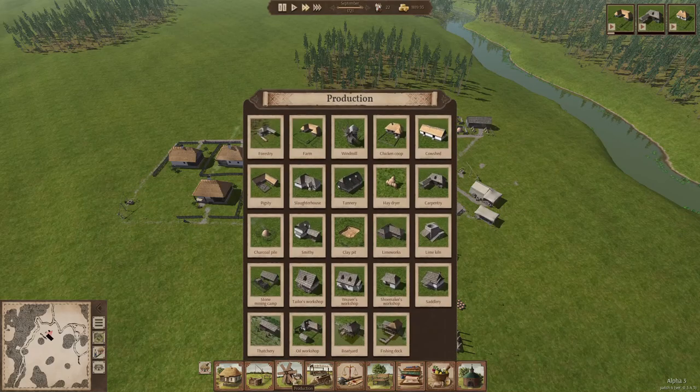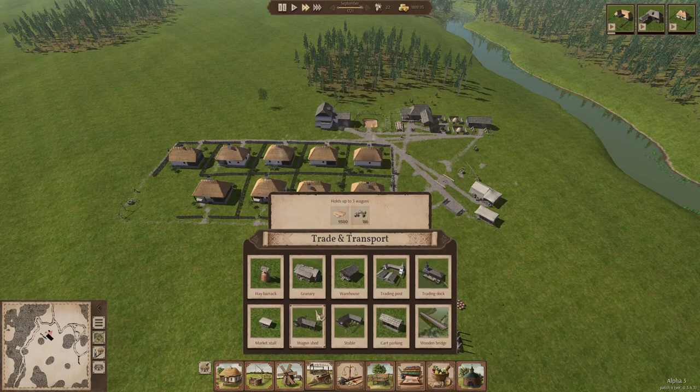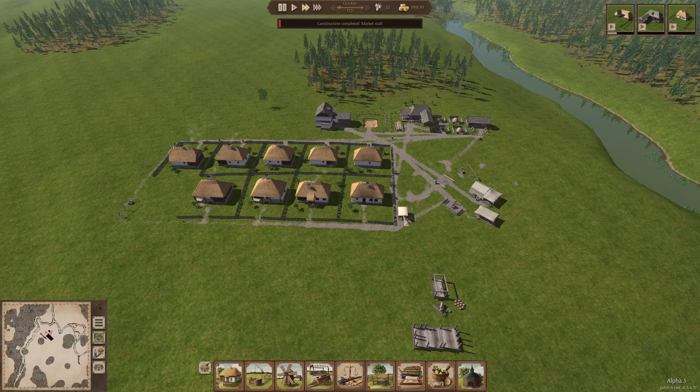One of the next things we need to do is make sure we can provide food to everyone. How do you do that? Well, you have to set up a market stall to make sure that people have a place where they can buy food. I'm just going to set up a market stall right there — easy thing, you don't need to do anything to build it.